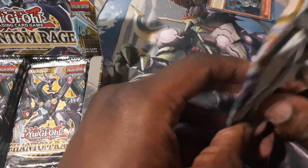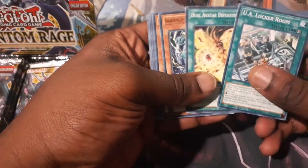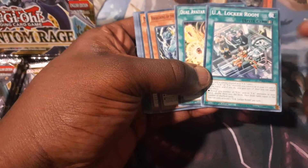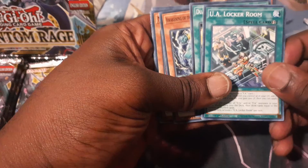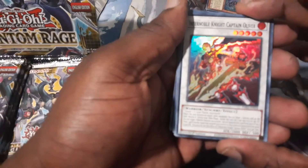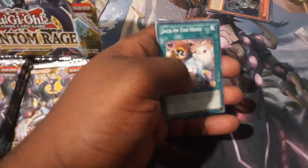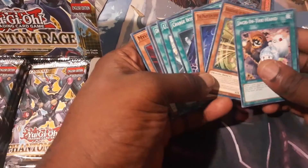Alright, second pack. There are a few archetypes I'm looking forward to building — the Mutant archetype looks really cool, and Datascape is pretty nice as well. UA Locker Room, okay. I know the UAs are getting some nice support in this set. Same thing with the FAs. Deck profile coming up. Infernoble Knight Captain Oliver — nice super rare. Once I figure out Infernoble Knights, I'll go ahead and give you guys an update video.